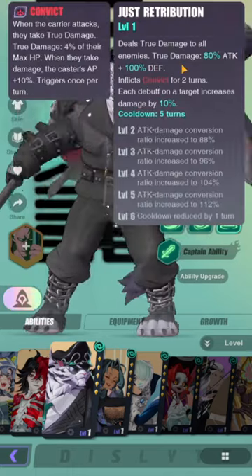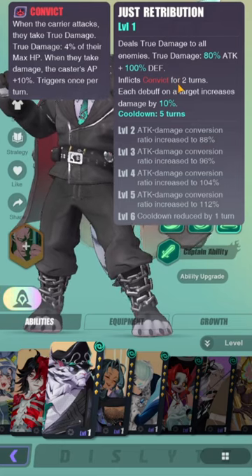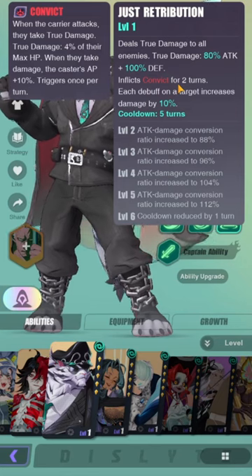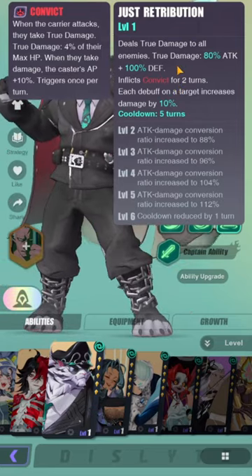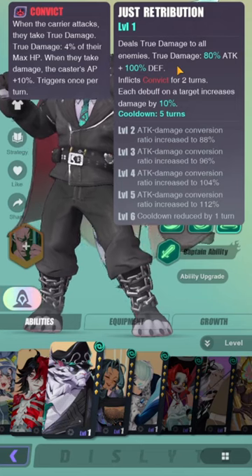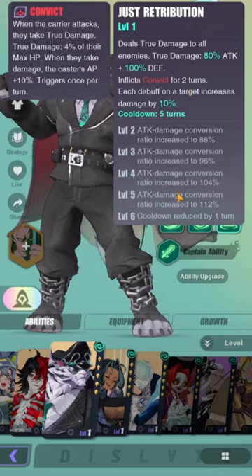His S3 deals true damage to all enemies. True damage is 80% of attack plus 100% of defense. It inflicts convict for two turns, and each debuff on the target increases damage by 10%. So this guy can be built with either defense or attack. Since he's dealing true damage, it's probably not going to crit, but we'll check that out later.